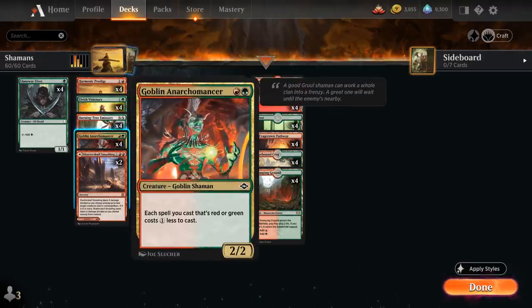Another new addition is Goblin Anarchomancer, a 2-mana 2/2 Shaman, saying each spell we cast that's red or green costs 1 generic mana less to cast. So it can give us a nice mana discount to more easily deploy our hand.